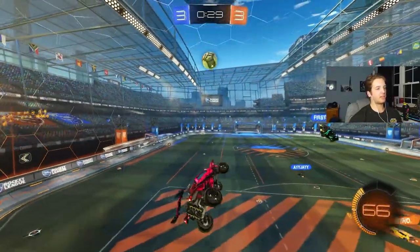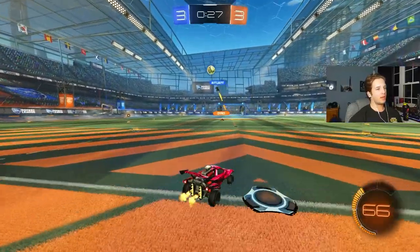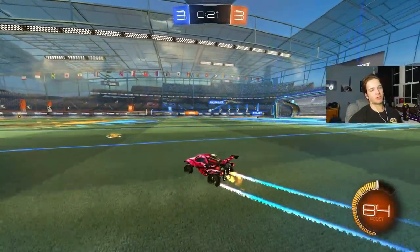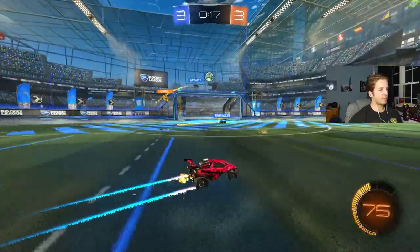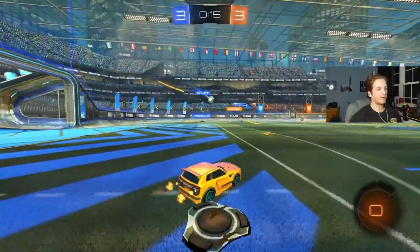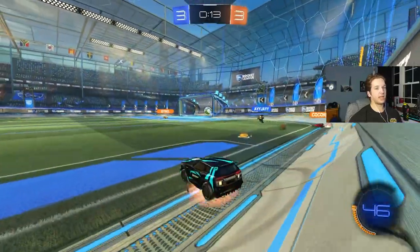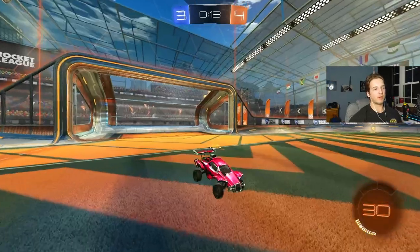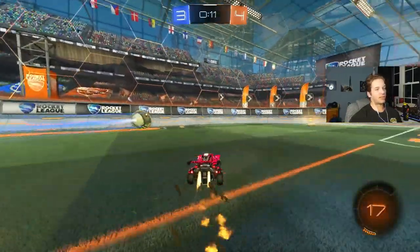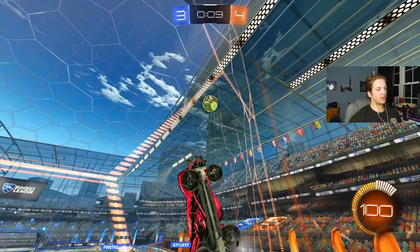Once I touch the ball I have to follow it up and make sure they can't do anything. Grab the corner boost, First Killer gets a touch up the wall, and I'm able to follow it up. AJ goes up for it and I take a powerful shot on net but First Killer was there — probably crossbar, mostly just for pressure. I noticed AJ was hitting the ball a little too far away from himself, so I sneak in. First Killer thinks it's in AJ's possession, then I just sniped it. First Killer didn't see me until the very end — good awareness from me.